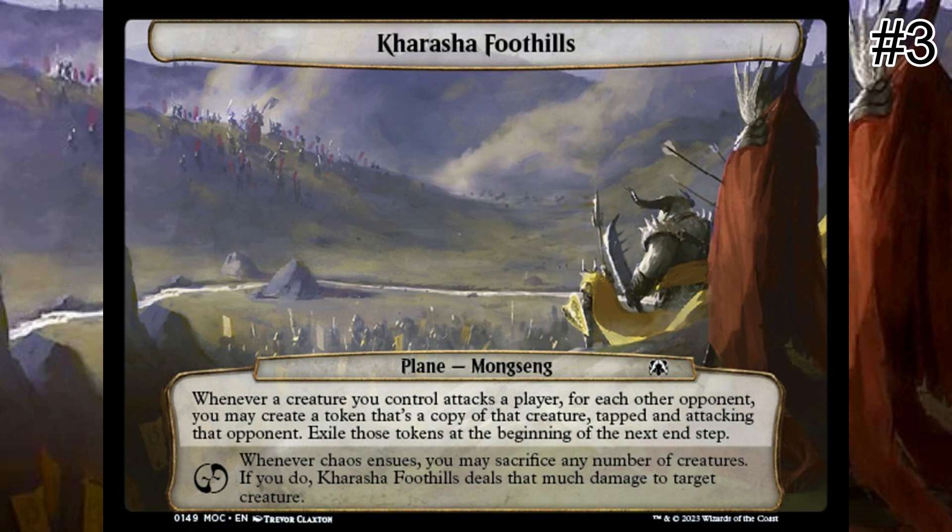Whenever a creature you control attacks a player, for each other opponent, Karasha Foothills allows you the option of creating a token that's a copy of that creature — tapped and attacking that opponent. These tokens are exiled at the beginning of the next end step. Whenever chaos ensues, you may sacrifice any number of creatures; if you do, Karasha Foothills deals that much damage to target creature. Note that this myriad-like ability is granted to each of your attacking creatures, but the legend rule still applies. If you do not control any legendary creatures and you attack an opponent with your entire army, then each other opponent is going to have to defend against token copies of your entire attacking army as well. Depending on the tribal synergies or quality of creatures on your side of the battlefield, Karasha Foothills' creature-token producing trigger can end games very quickly.